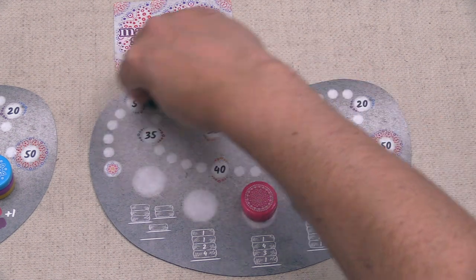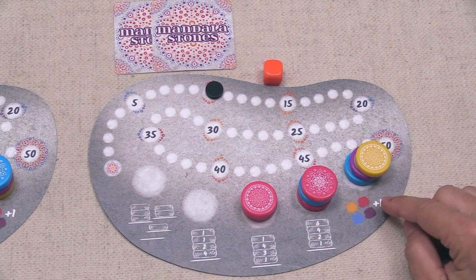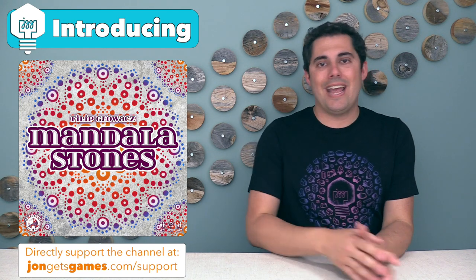Every single stack is associated with a different scoring condition, which will give you points for the variety of stack heights that you have, as well as the color in specific stacks, and you are trying to weave all of this together to get as many points as you can when you decide to take a full turn doing a score action.